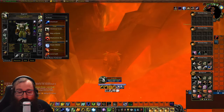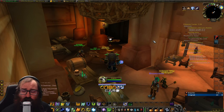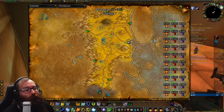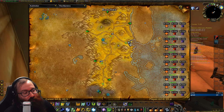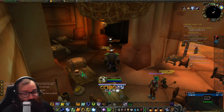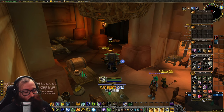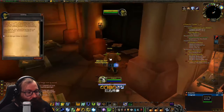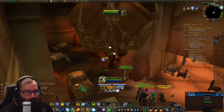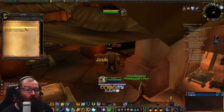For the Dual Wield Specialization rune, come to Ratchet — inside the inn there's a goblin named Grisby. There's a secret quest line for the secret rune shop. You need five gold in your bags; walk up to him and say 'What did you have in mind,' then come back and he will have three quests to complete.